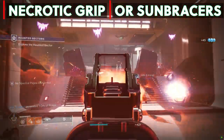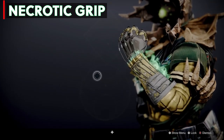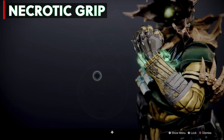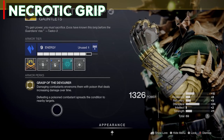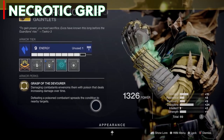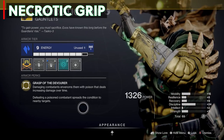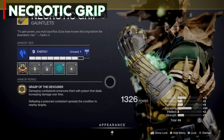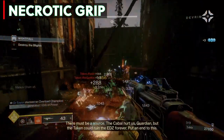The Necrotic Grip exotic arms, released with Beyond Light, are tied to solo Legend and Master Lost Sectors. Just check daily for the rotation and farm when it's exotic arms day — with some luck you'll get it within the first 5 runs. The exotic armor perk is Grasp of the Devourer: damaging combatants with your melee venoms them with poison that deals increasing damage over time, and defeating a poisoned combatant spreads the condition to nearby targets. You don't have to have your melee fully charged to inflict poison — punching without full melee energy will still poison them. What's so cool is that Celestial Fire causes solar splash damage, and with this exotic the enemy is also left with poison. The fire from the splash damage and the green from the poison spreading is what reminded me of wildfire — and I love it.